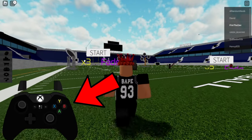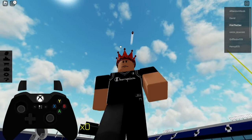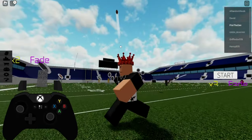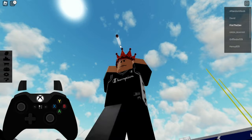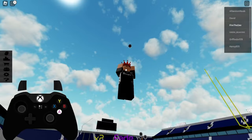Alright guys, so now we're on controller. I got a bit of controller drift, but we're gonna make it work. Right here, you can do a mix of things on controller. I like to do diagonal — strange enough, it works pretty good. My favorite is definitely diagonal. You can do under, but diagonal is very useful. That's just for anyone confused on controller a little bit.